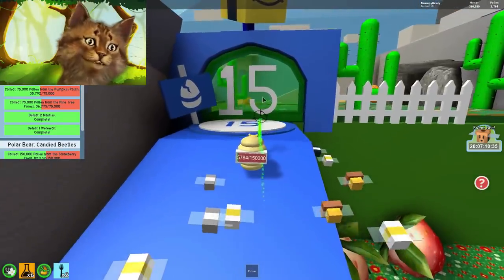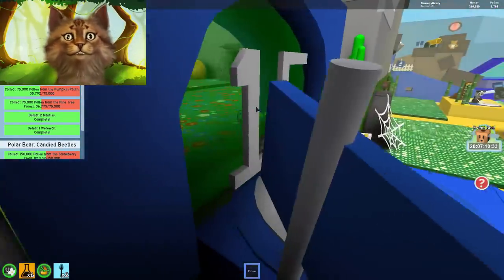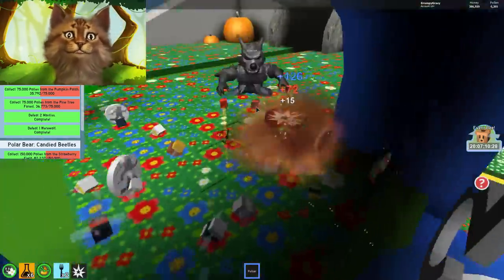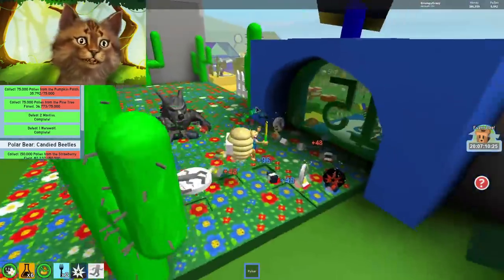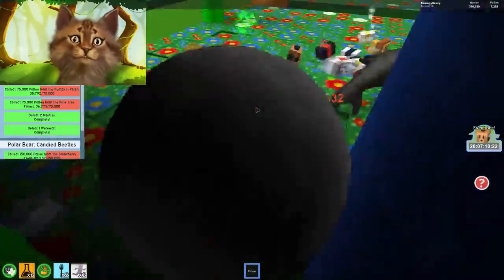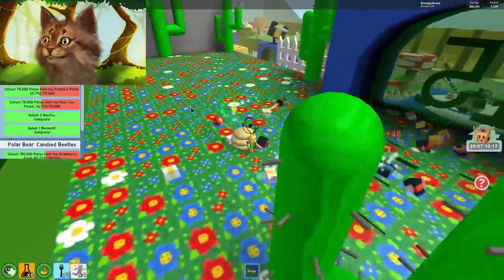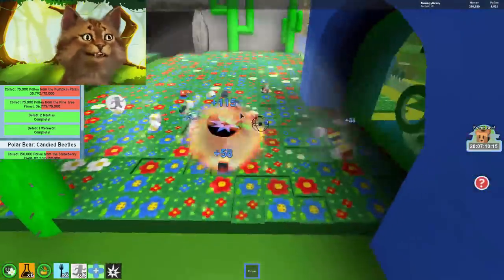I feel like a dummy head because I could literally save my royal jellies for when they update and then have way more stuff. But I kind of wanted to get 25 discovered. Oh no, the cops are coming — okay, werewolf! Jump so they can't see us — we're invisible when we jump. Yeah, we got it, that was pretty easy.